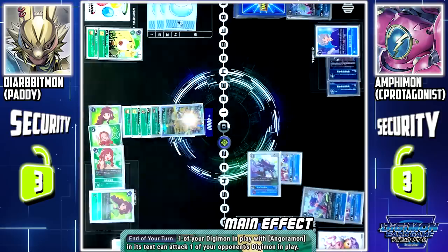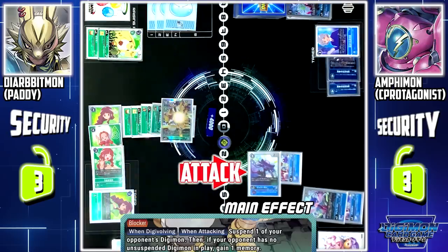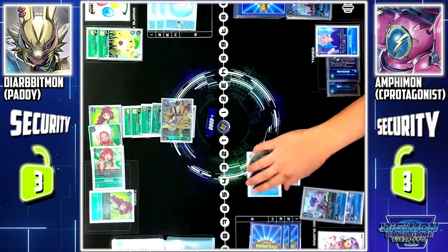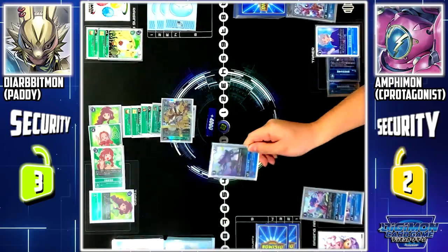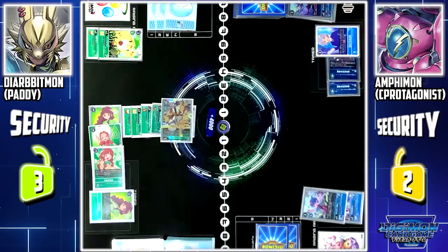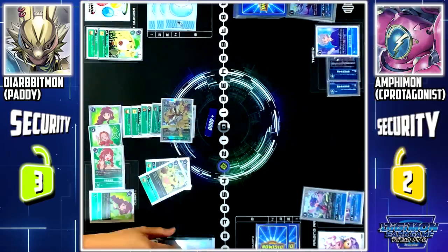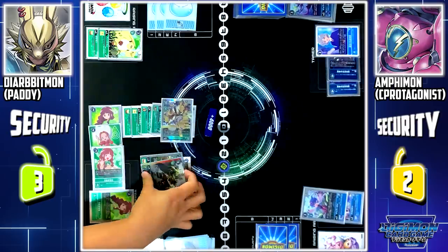I'll use Dilbitmon to attack Jellymon. Dilbitmon skill activates, allowing me to gain 1 memory, continuing my turn. Jellymon is deleted. Dilbitmon Piercing — security check — Jellymon. I'll pay 3 memory to play Anguomon. Anguomon skill: I look at the top 3 cards of my deck. I'll add Dilbitmon to my hand, and the rest is sent to the bottom of my deck. Turn pass.